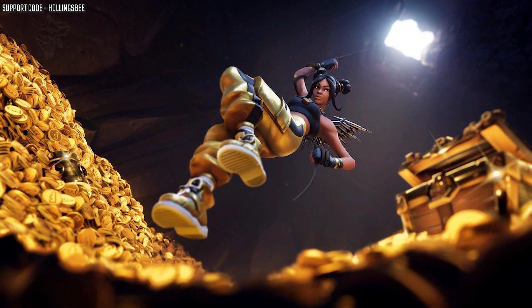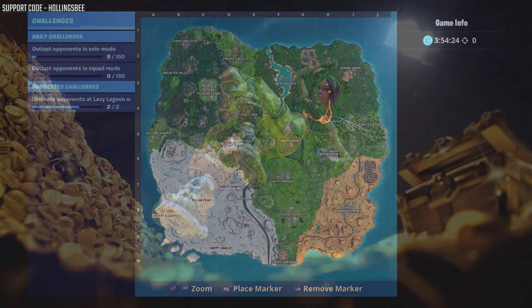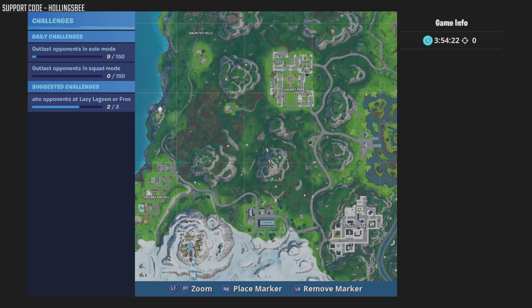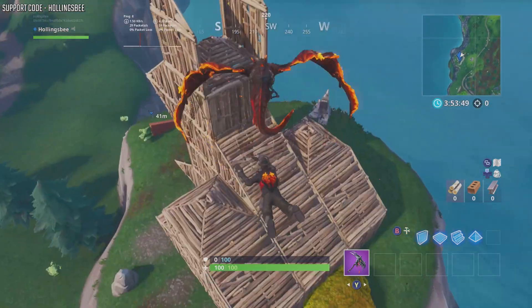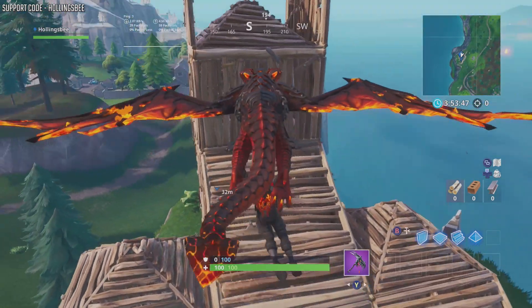Once you've completed all these challenges you'll unlock another loading screen. On this loading screen there is a hidden battle star. If you follow exactly where I'm going now you'll find where the hidden battle star is and you can pick it up. It's an easy level for your battle pass so be sure to complete these challenges so you can collect it.